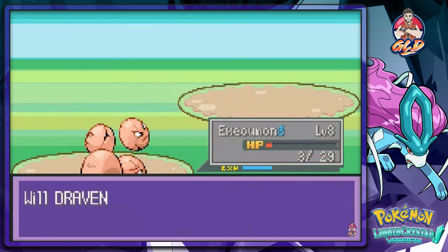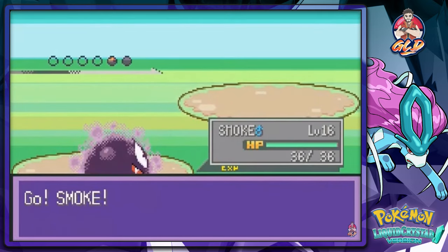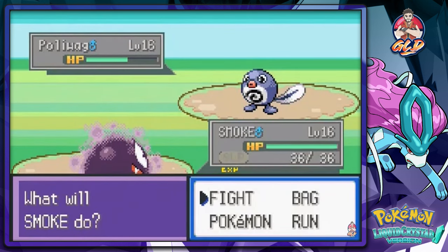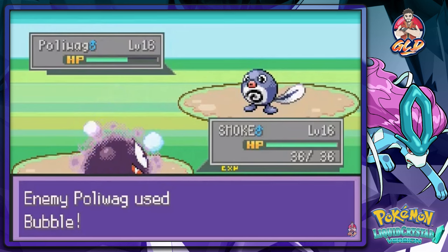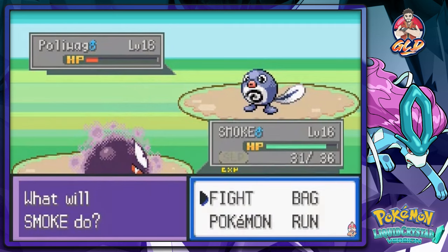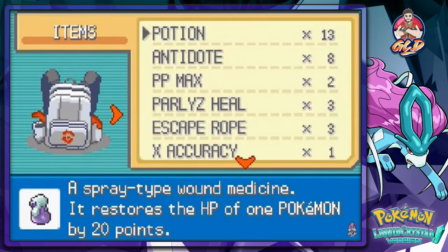Another Poliwag coming out — let's go straight to Smoke. That's why it's in capital letters. Let's go with Nightshade — feel that Nightshade! Of course we're going to fall asleep — let's use an Awakening, we have plenty. There's that Bubble attack. Nightshade attack for the win! Speed button — Water Gun, same process, Nightshade — and you have been defeated! Always hated that guy. Let's heal up our Pokemon.